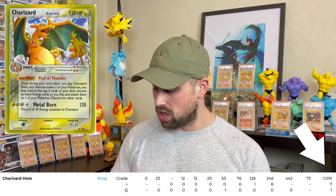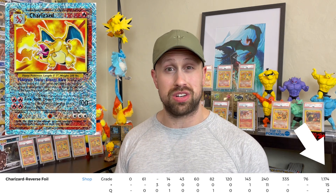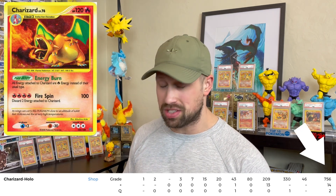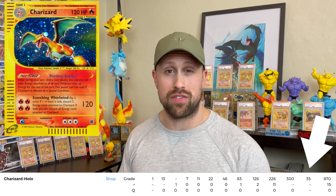Before we get to number one, let's go over a few honorable mention Zards. From EX Crystal Guardians set, the Charizard holofoil has 1,099 graded copies with only 73 getting a PSA 10. The extremely popular gold star Charizard from EX Dragon Frontiers has 1,659 copies graded with only 94 getting a gem mint 10. The reverse holofoil from Legendary Collection has 1,191 total graded copies with only 76 getting a 10. The Stormfront Charizard holofoil has 772 graded copies with only 46 getting a gem mint 10. The unlimited Blaine's Charizard holofoil from Gym Challenge has 2,275 graded copies with only 131 getting a PSA 10. Last but not least, the Expedition Charizard holofoil has 885 graded copies with merely 35 of those getting a PSA 10.